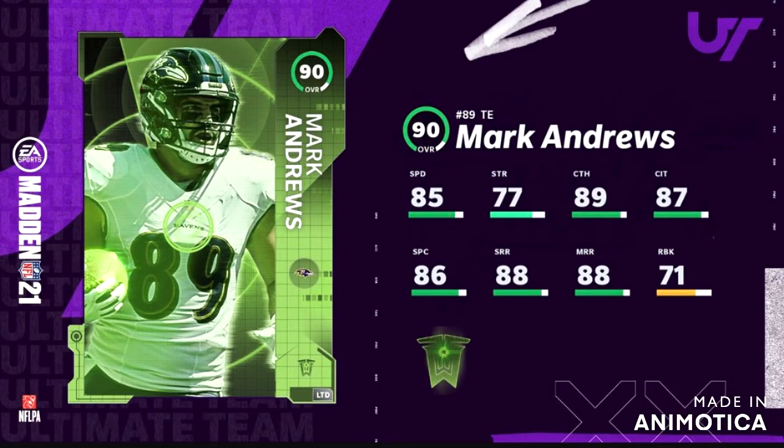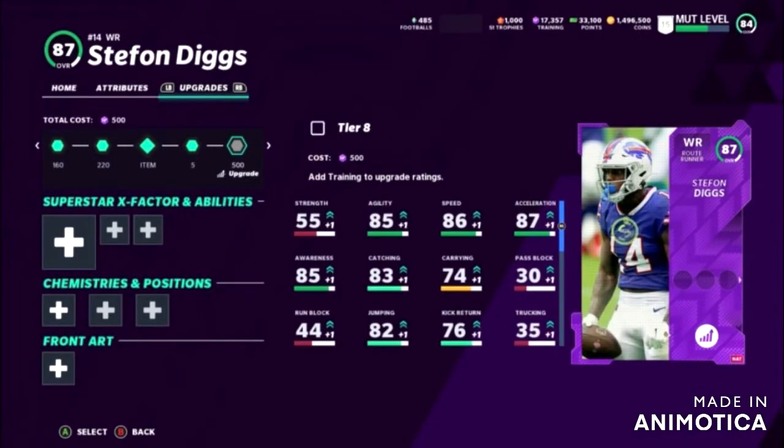Next card we got is Stefon Diggs. He basically just got a new card in the game. I know you guys don't really care about that card — you want to look at his power up. His power up goes from 87 speed, 87 acceleration, 85 awareness, 83 catching, 75 carrying. I think basically all these stats in general make Stefon Diggs a pretty good card if you guys are going to be picking him up.